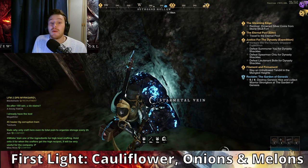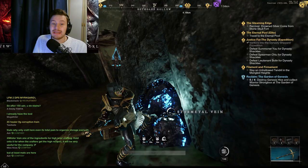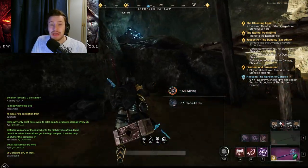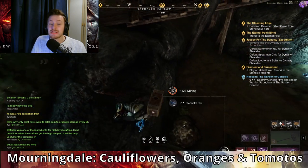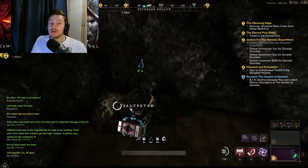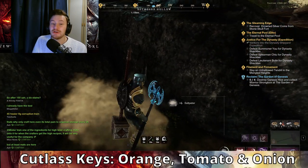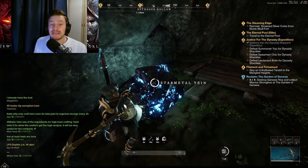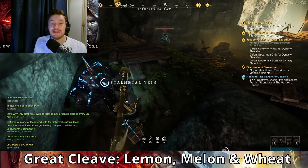In First Light you will find cauliflower, onion and melon. In Edensgrove you will find cauliflower, orange and onion. In Morningdale you will find cauliflower, oranges and tomatoes. Cutlass Keys has orange, tomato and onion. Weaver's Fen has lemon, coconut and melon. And finally Great Cleave has lemon, melon and wheat.